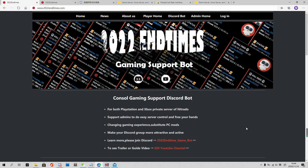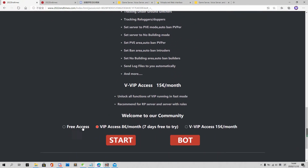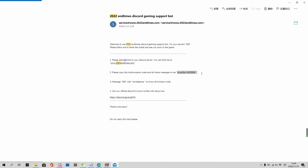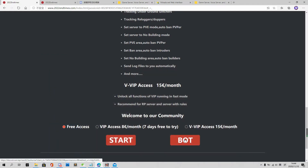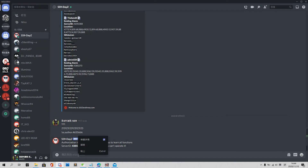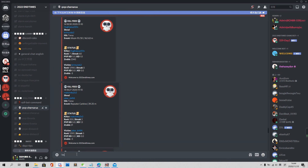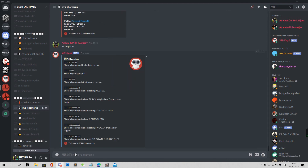To start this bot, go to our official website 2022 End Times and log in with your Nitrito account. Choose a membership with us and click start. You will receive a mail with an authority code. Then add the bot to your Discord and paste the authority code in a direct message to the bot, and it's done. Use help bot to show all the commands you can use. Thanks for watching.